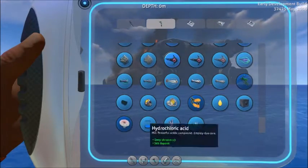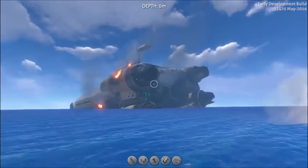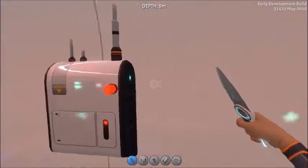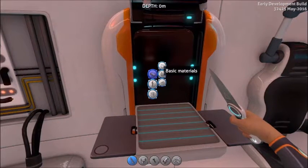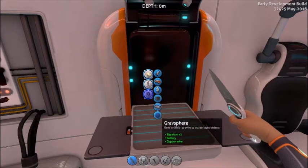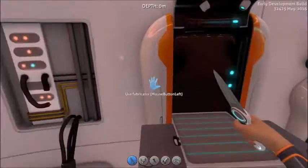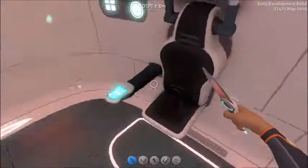There's a ton of things you can do right now. Again, this is Creative mode, so you have everything at your disposal. The fabricator is a place where you can craft certain things. Because I'm in Creative mode, everything is accessible — I don't need to gather anything. Normally you'd have to go out and look for the materials yourself, but in Creative mode you can just make whatever you want — like food, though I don't need to worry about eating here.